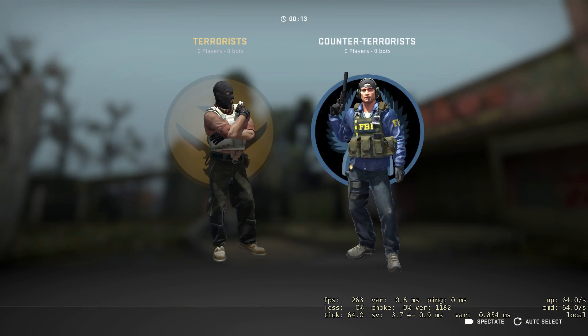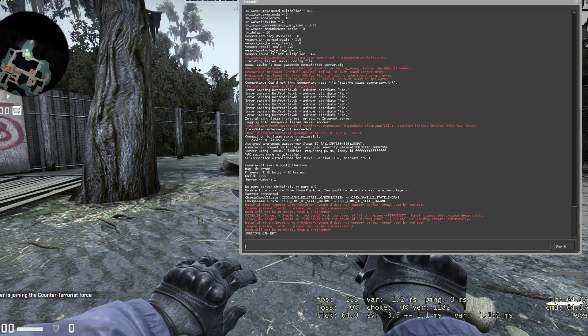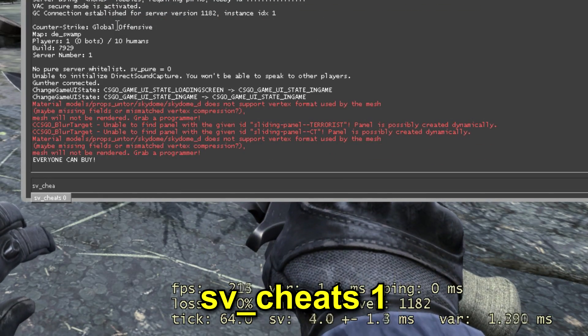When the map has loaded, open the console by pressing the tilde key. First, type here: sv_cheats 1.